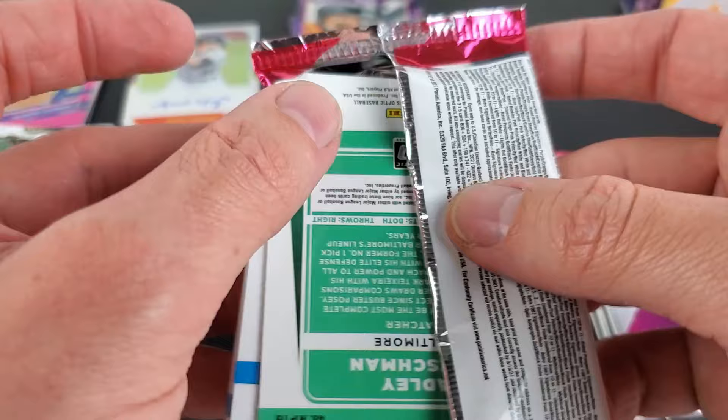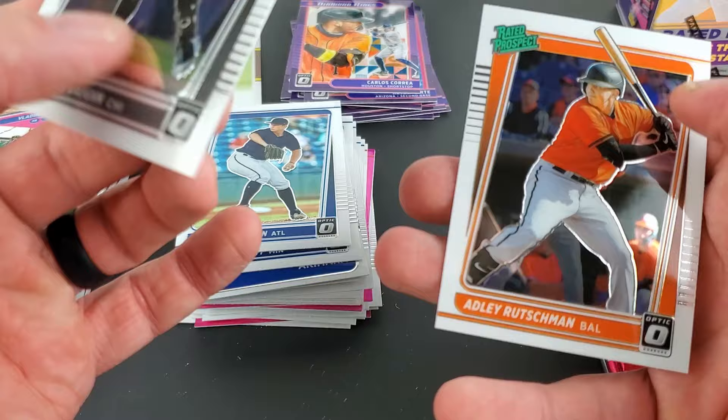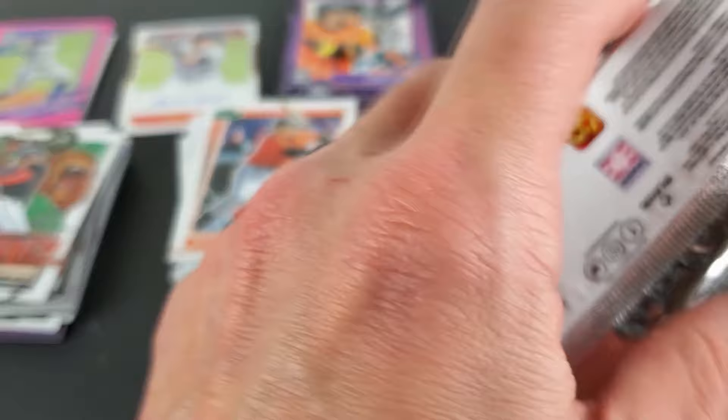I may have passed something. I think that's our second Alex Kirilloff. Tucker Davidson, and it is a pack of rookies — Andrew Vaughn and Adley Rutschman. That's the first I've seen too many of his cards.